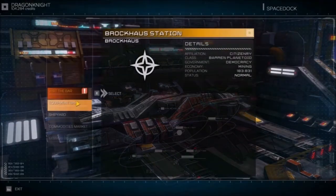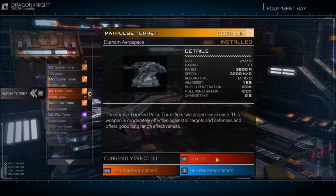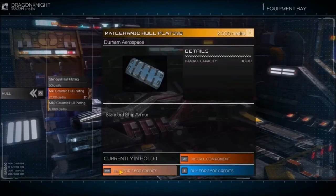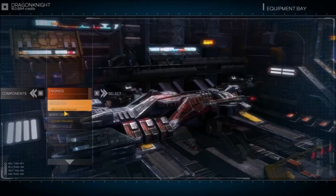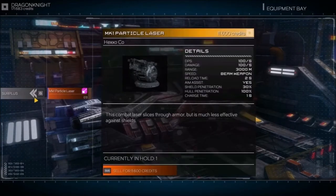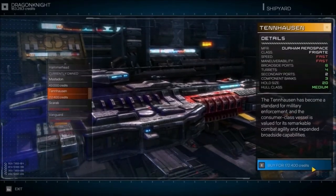We just need to sell a lot of what we have. So we remove and sell everything — sell that, sell the defenses, armor, components, drives, booster, warp drive, tractor beam, and the particle laser. Now we're getting close enough — we can buy the Tenhausen! Boom, there we go!